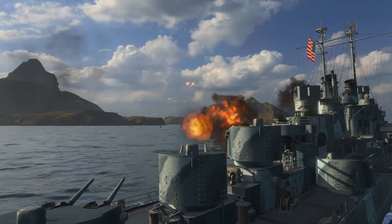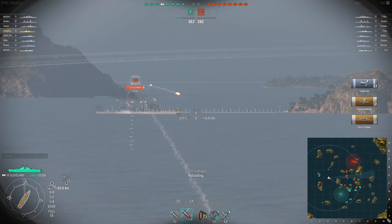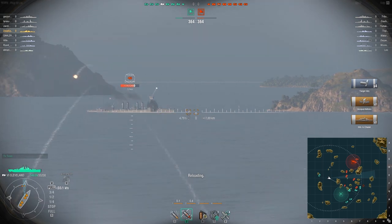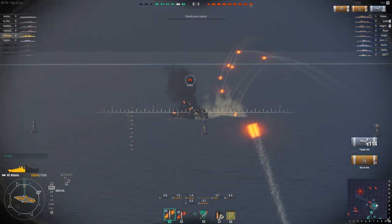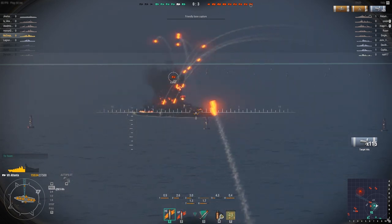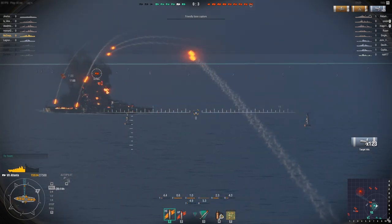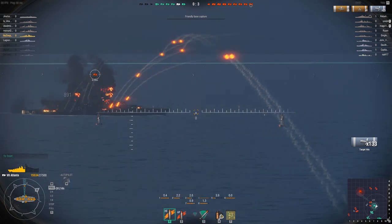The type of ammunition you use is very important, though. You'll want to use AP shells against other cruisers. For battleships and destroyers, you'll want to use your HE rounds. AP will bounce off battleships and fly straight through destroyers. To maximize your damage, you'll want HE, which will explode on the enemy's superstructure, causing devastating fires.